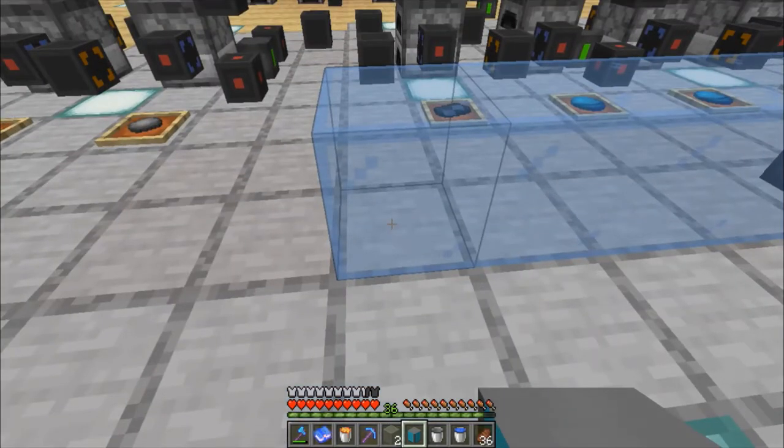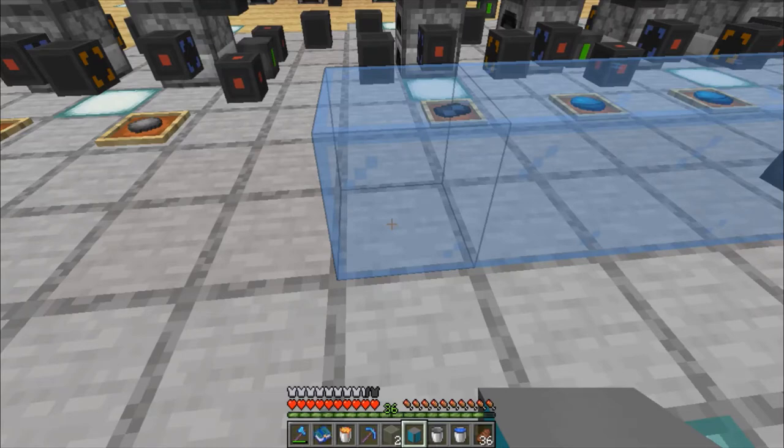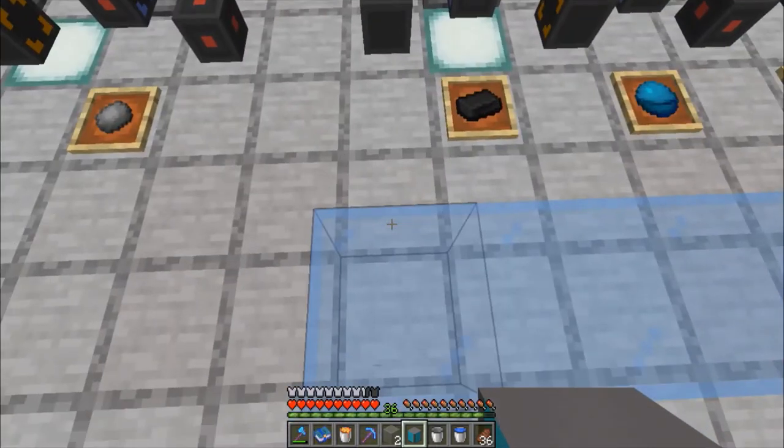And now you can send it to a storage area. Or if you need nuclear reactor coolant cells, you can simply route it: output node has blue ice, and on the other side an input node would have reactor coolant cells, then send that to your storage facility.